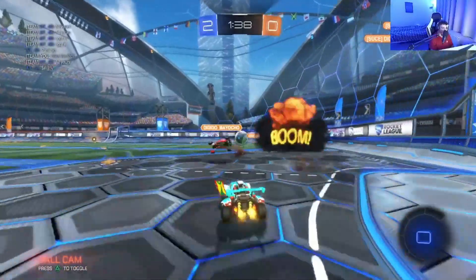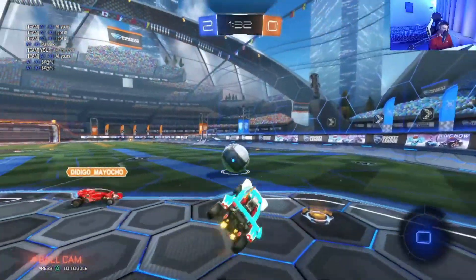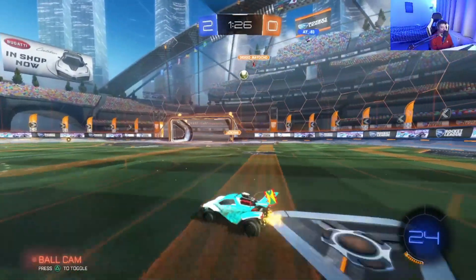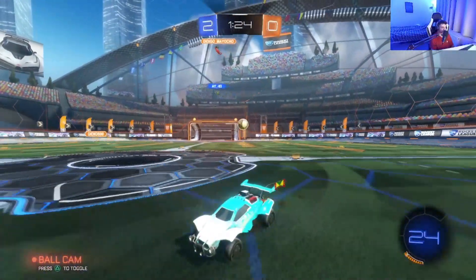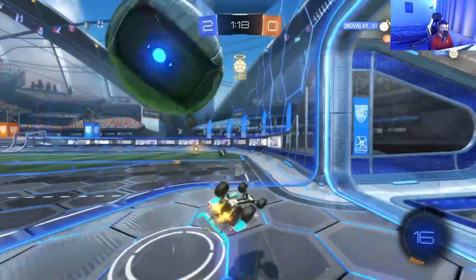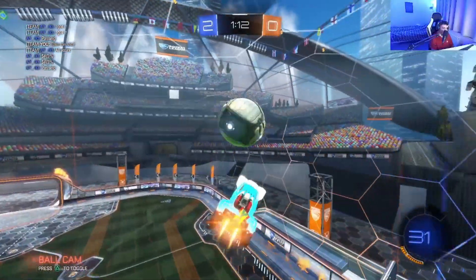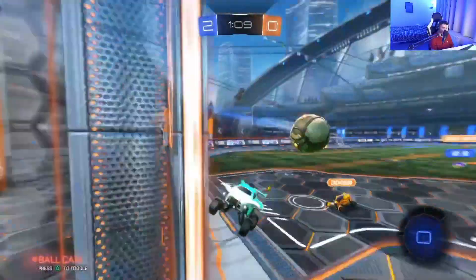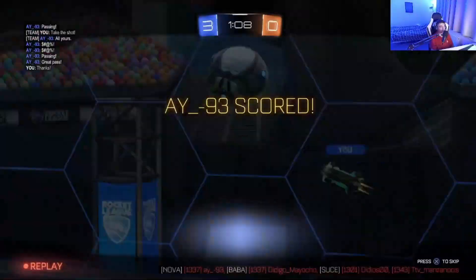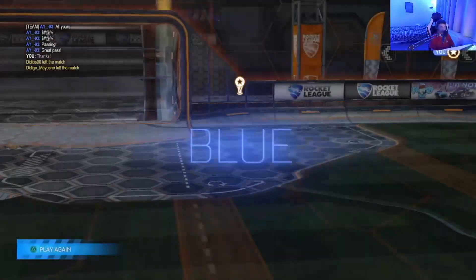Now teammate gets beat - I'm ready in behind to cover. And even if I get beat, teammate should be there. Now I'm there again - just covering for each other. Honestly guys, it works all the time. Teammate gets beat, I'm ready in behind. It's helped me go so much higher in twos. That was a bit risky - now I'm up against it with no boost. I'm just trying to hold it up until teammate gets back. Zero boost - we've done pretty well there. The opponent tries to get a bump on me - we jump. Just staying as calm as we can at the back. Now he goes for the first touch. Can we get the reset? We do. Nice - great pass from teammate.